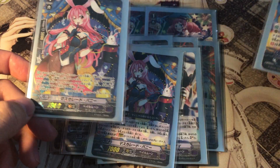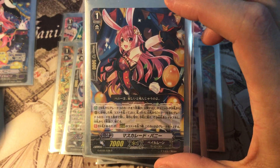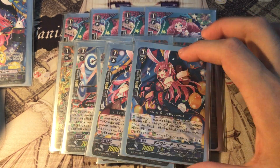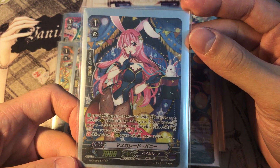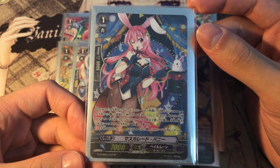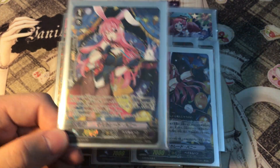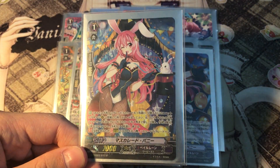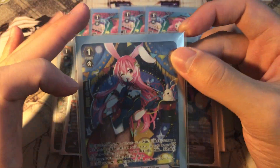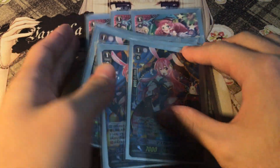Three copies of Mascade Bunny — very cute. If you guys are wondering how the original art looks like compared to the SP, this is the OR. Adorable. Basically she is searching out for your Harry. The brand new SP just looks amazing. What she does: when this unit is placed from hand to your rearguard circle, you can reveal a grade three from hand. If you do, search your deck for a Harry vanguard and add it to your hand. Of course, this is a stride deck, so definitely play three or more. That is our grade one lineup.